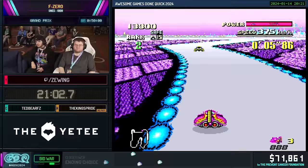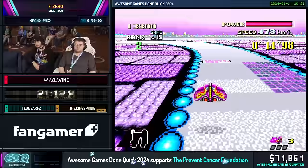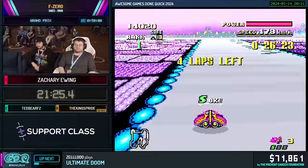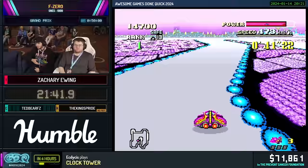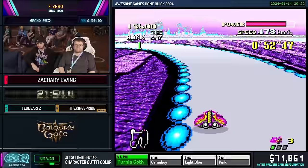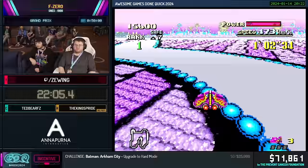In F-Zero 99, there was a really big shortcut with the first set of jump plates, but that was never a thing in this game — you don't get enough height. But you can get enough height to cut out that little corner. It's really difficult on lap one because I'm still accelerating, but from lap two on it'll be much more consistent. The optimal S-Jet use on this track is a combination of cutting into a corner on the big sweeping section, then S-Jetting into the rail and riding it — you lose energy but maintain speed.